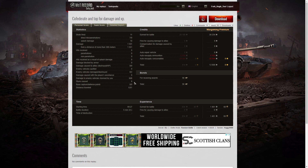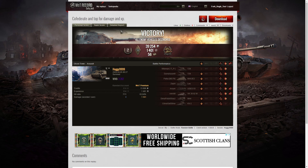He damaged eight of the enemy, killed two, and did 848 hit points of stun assist for six stuns. On a premium account he earned 39,254 credits, and after ammunition resupply and consumables he took away 13,699 credits. He got 56 bonds from that award — that's a huge total. He also picked up 1,401 XP with no additional multipliers, so that's all the experience he took away. It was a very, very good score.